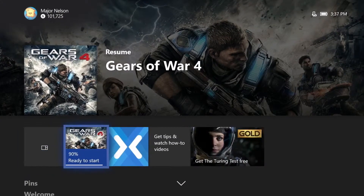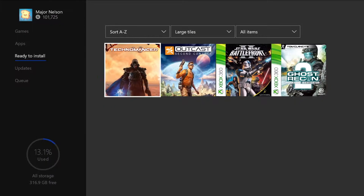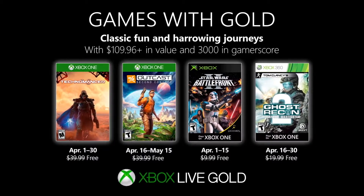To redeem the titles, simply click on the gold area on your Xbox One, your Xbox 360, or on the web at xbox.com/gameswithgold. Your new games will automatically appear in the ready-to-install section of your Xbox One. With Xbox Live Gold, you are part of the world's premier gaming community.